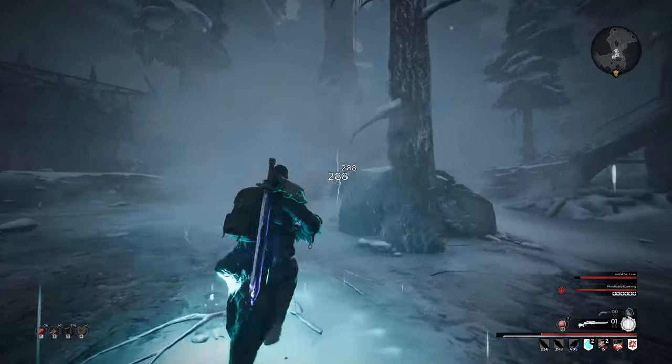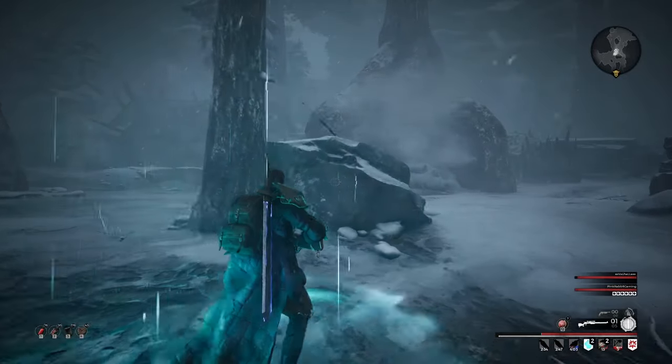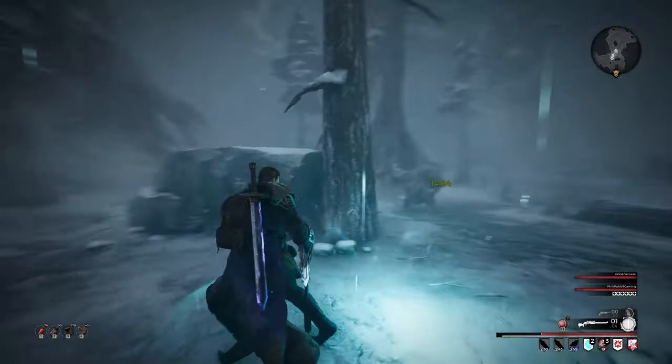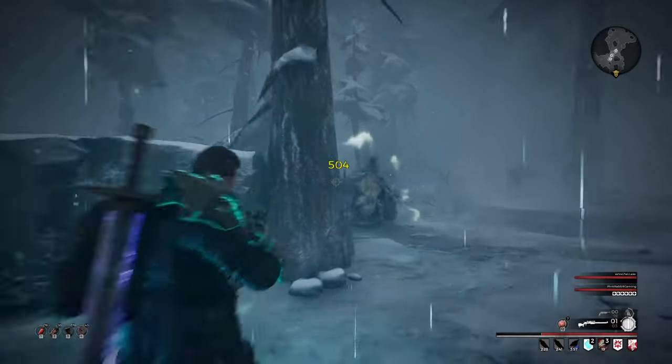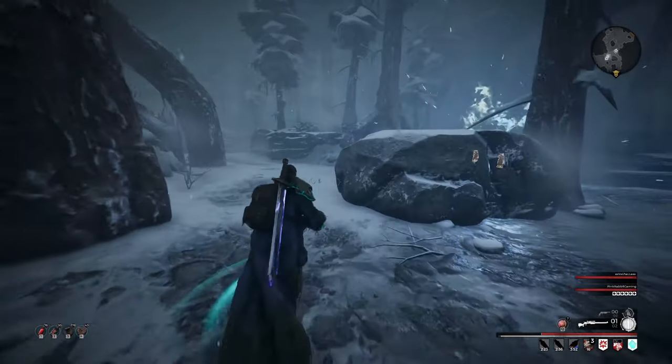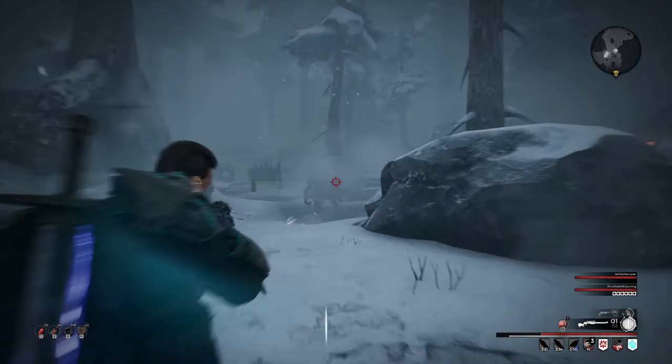You need to hunt a packmaster to get the packmaster's tusk, then bargain with a merchant called Sebum. He's on an island inside a boat. You may encounter the packmaster first or Sebum first — it doesn't really matter.